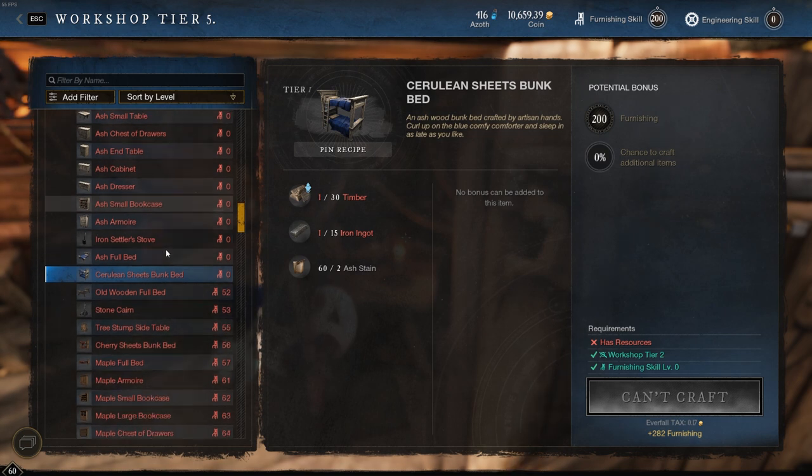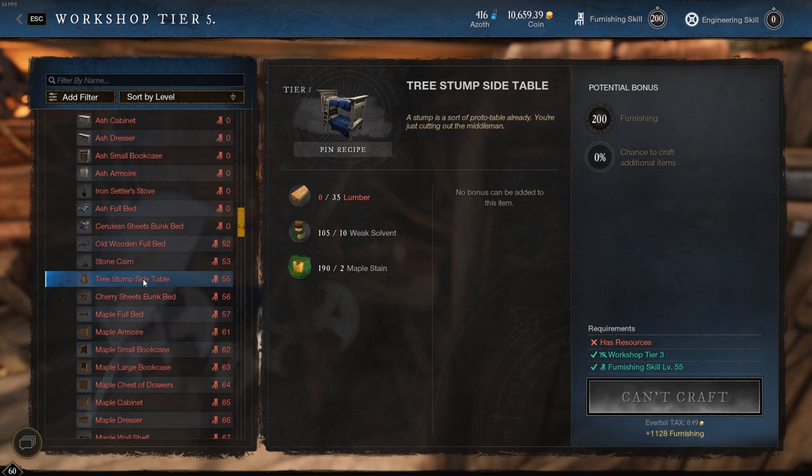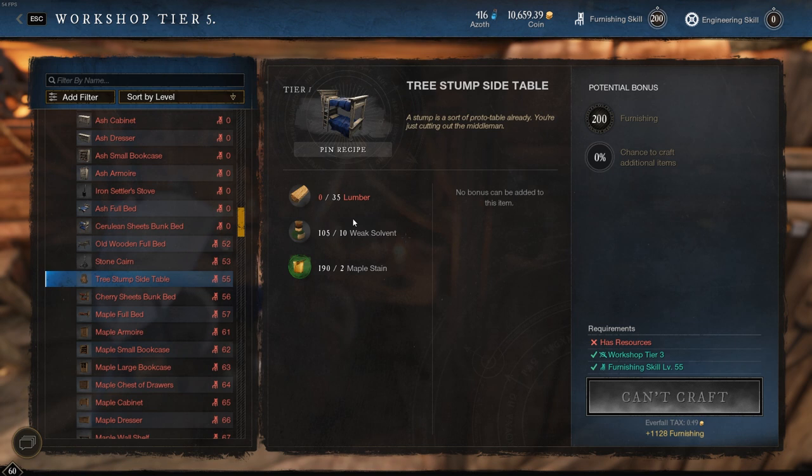Once you get to 55 you'll be able to learn a schematic to make the Tree Stump Side Table. This is the best schematic to learn because the resources it requires are very low compared to others. If you're looking for it on the trading post, note that the schematic is actually called 'Stump Stool' — a bit misleading since the item is called the Stump Side Table. Get your hands on that schematic and learn it, because you won't be able to craft this by default. You're going to be making Tree Stump Tables all the way from level 55 to level 150.